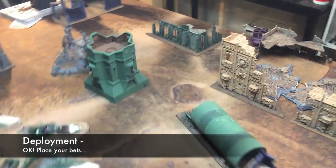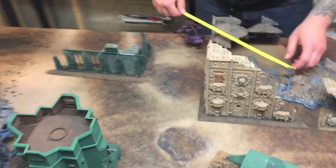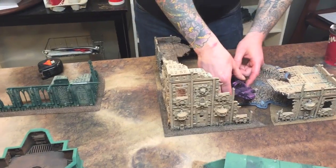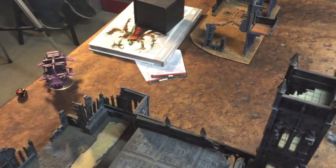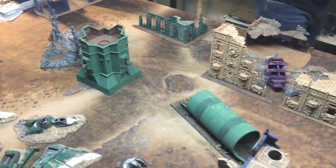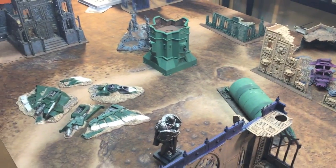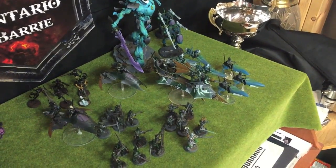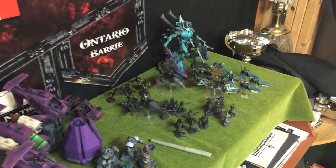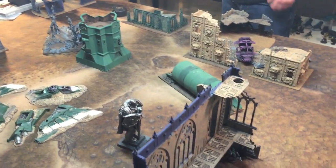We've got some Scout moves going on. I made Matt go first and he's got some moves to happen — Scout moving his Storms. All I deployed was a unit of Warp Spiders. He's got Grav Centurions coming down in a Drop Pod, and everything else is in reserve. My Warlord Trait re-rolls reserves and gives plus one to seize initiative, but I'm not trying to seize.